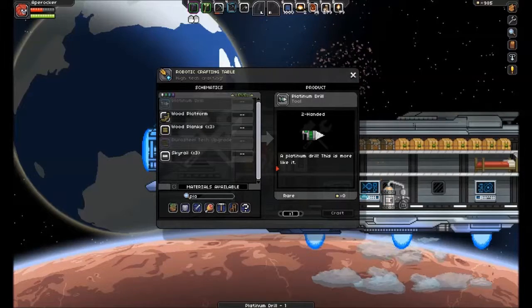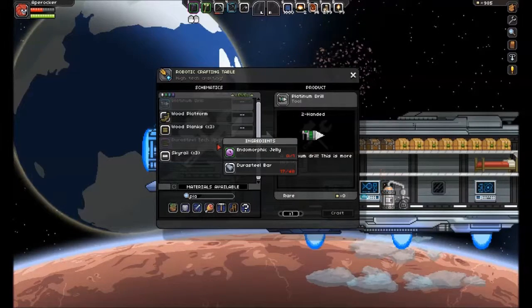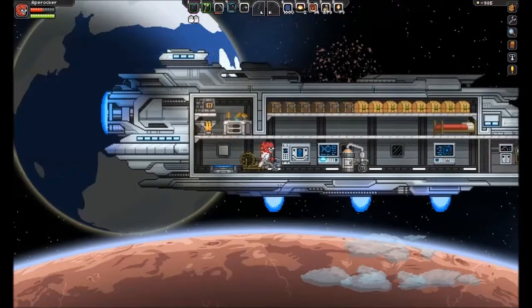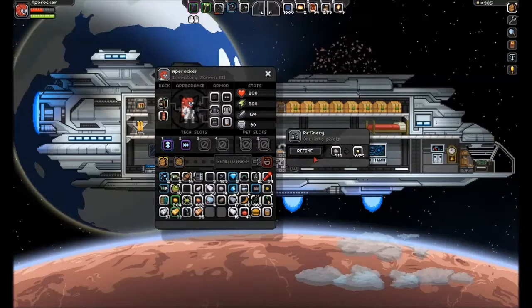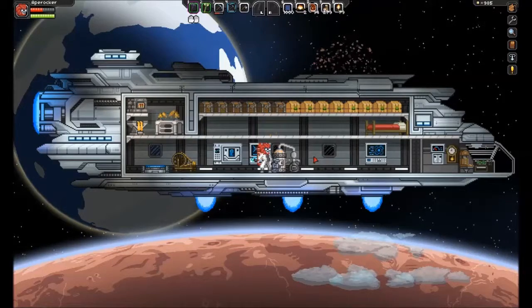Our gold drill is used up. Now we need a crap ton more pixels — I think it's 6,300 or so — and we've got to get this endomorphic jelly. This is going to take a while. The only thing I can think of is if we make two refineries and have them going at the same time.